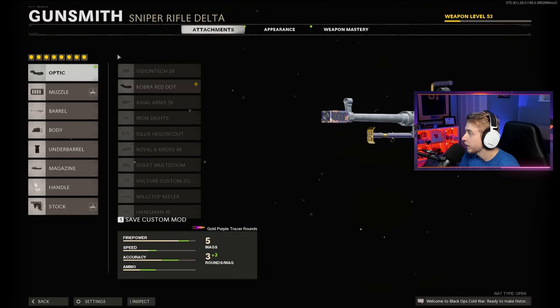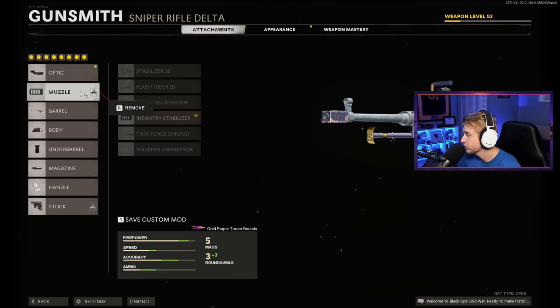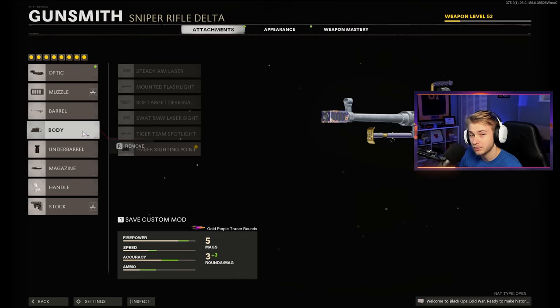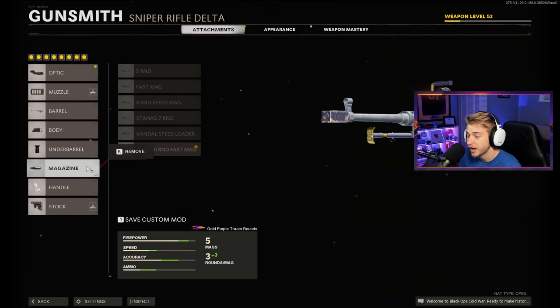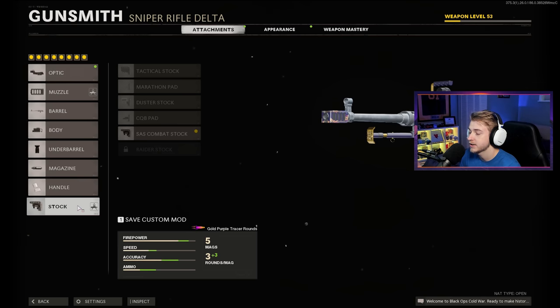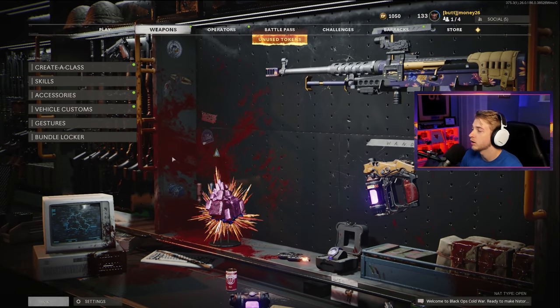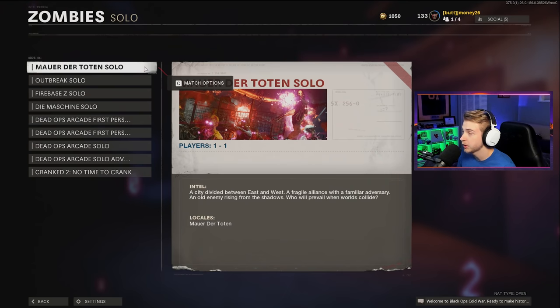Really quick, the build I'm going with: I'm gonna have the Cobra red dot on — there's no way I'm using the ZRG scope, that seems like pain. The infantry stabilizer for the muzzle, cavalry lancer for the barrel. I was debating between this and the last barrel but I wanted the extra armor damage, hopefully it's the right pick. Ember sighting point, bruiser grip, the six-round fast mag, speed tape, and the SAS combat stock. Also going with ring of fire. I haven't used a sniper in zombies in so long, so hopefully we can get it done. I think we're gonna attempt this on Mauer, so let's go ahead and hop into it.